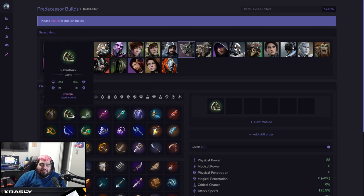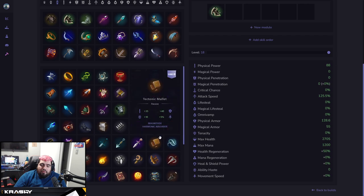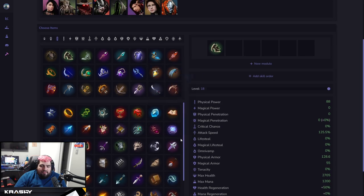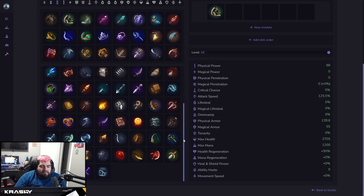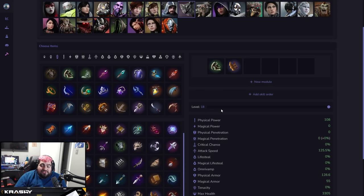For Tank Grux, Razorback is always great as the crest. I still like to give bruisers a little damage foundation before going fully tanky, so I'd start with Bonesaw — the build path isn't ideal but it gives attack speed and damage — then go full tank. Same pattern: build a little bruiser foundation, then transition to full tank for Tank Grux.